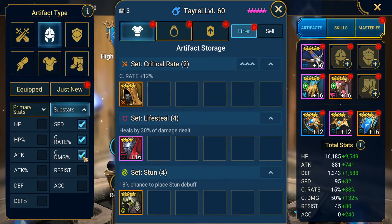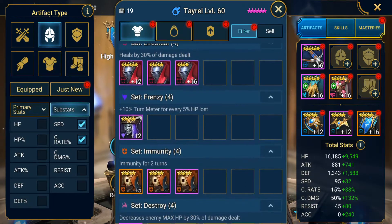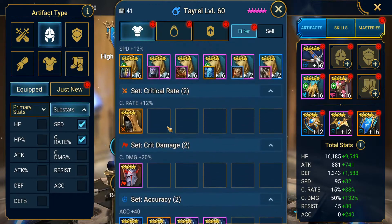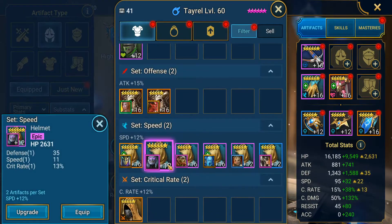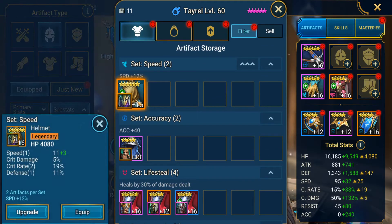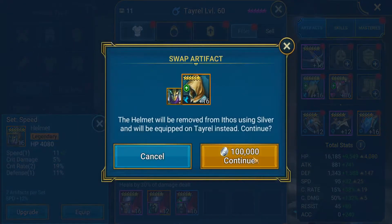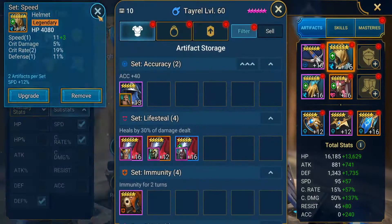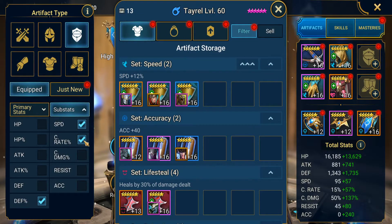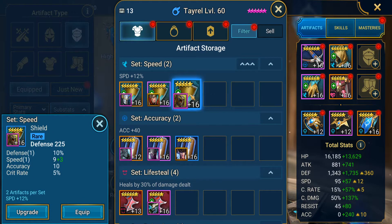I'm going to click off of crit damage right now. I was sure I had some crit damage. Toss defense percentage in there as well. Ethos is actually wearing my best piece so we're just going to nab that off of him for now. We're going to look for speed, crit rate, defense.